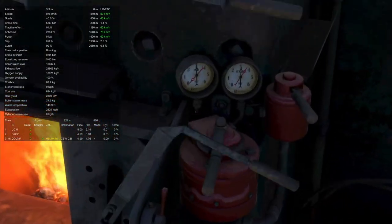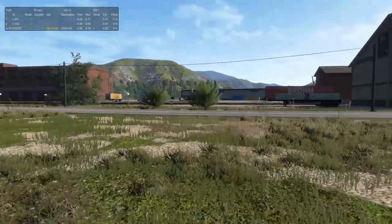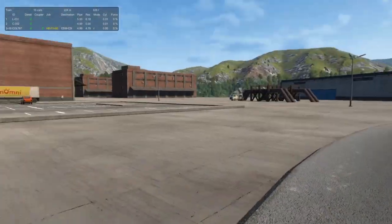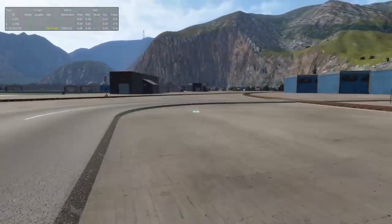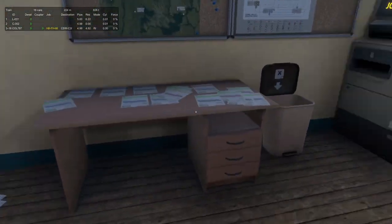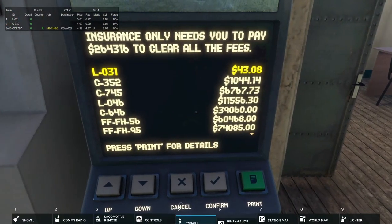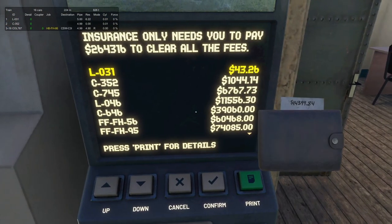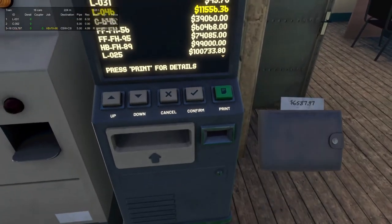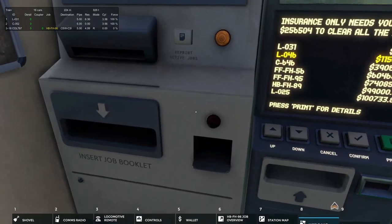Sounds like the brakes have finally charged all the way. Let's go sort out. This isn't a tonnage train by any means, but I want to have a fair bit of pressure so we can get up to speed pretty fast. Do we have any fees that we can afford? Yes, a couple. That's all the fees that I can pay, so I guess we'll try and do the thing now.